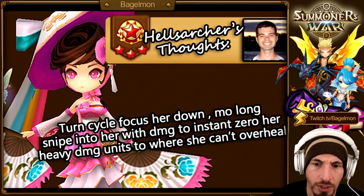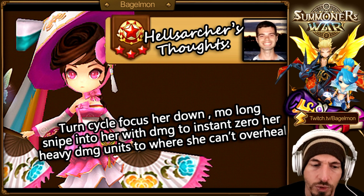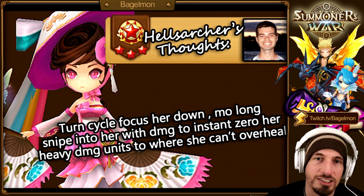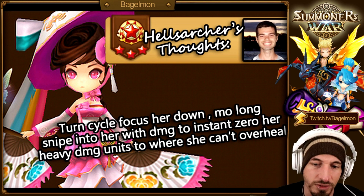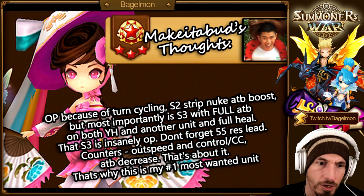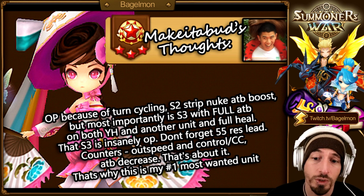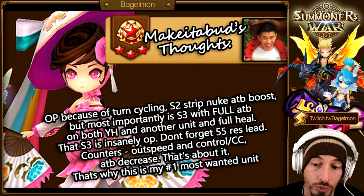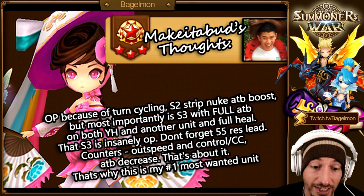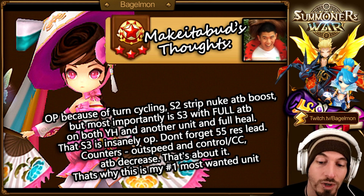Hell's Archer's thoughts: turn cycle focus her down. Molong can snipe her with damage to instant-0 her, as heavy damage units means she can't overheal since her skill 3 gives a full attack gauge boost but isn't always a full heal depending on HP. Make It A Bud said: skill 3 with full attack gauge boost on both Yen Hong and another unit plus full heal is insanely OP. Also her 55 resistance lead. His most wanted unit.